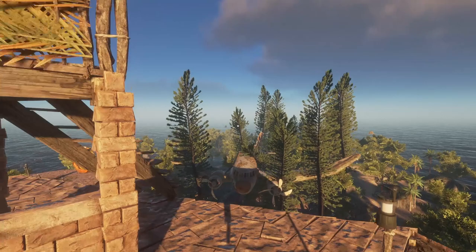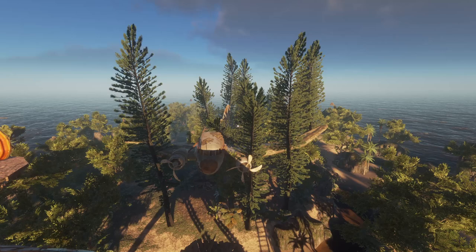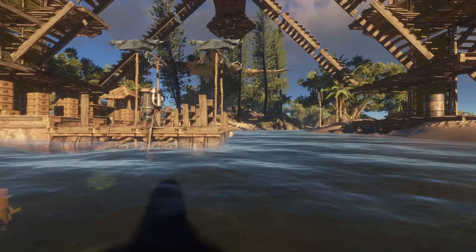If you're joining us for the first time, this is a custom island on the PC version of the game. We also have a landing pad and we have the great white bar and grill, and addressing the aeroplane in the room — yes, there is an aeroplane up in the trees. But because I was asked to go exploring, we're going to do that. If you want to see more building, say so in the comments.